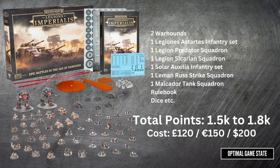The total points of this box come to somewhere between 1.5k and 1.8k. The recommended points for an army is 3k. That means if you want to buy this box and play Legions Astartes versus Solar Auxilia from just this box at 3k, you don't buy two boxes - you buy four. Because 1.5 to 1.8k is for the entire box, and you split that in half to get what's in each faction. Even at 1.8k, half is 0.9, and three times 0.9 still doesn't reach 3k - you need four boxes.